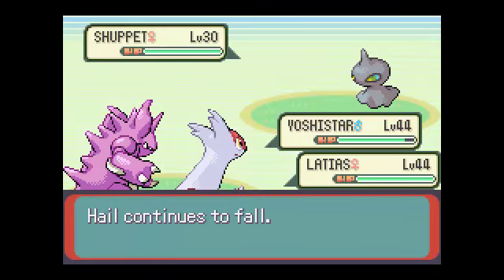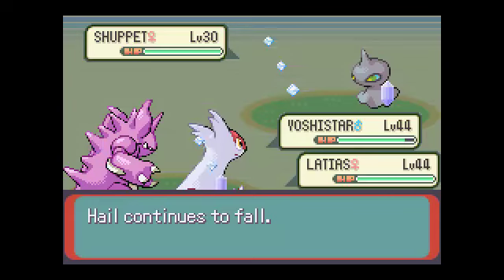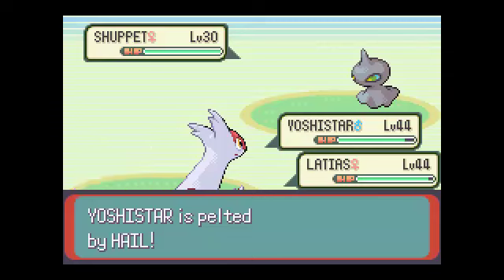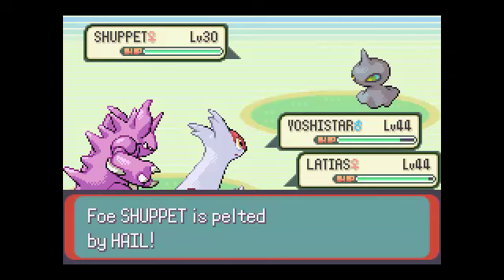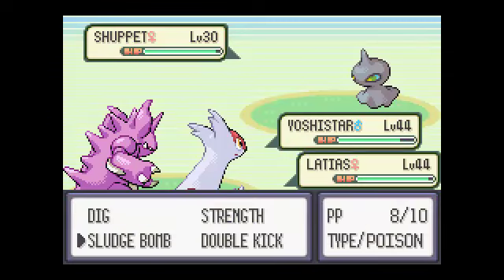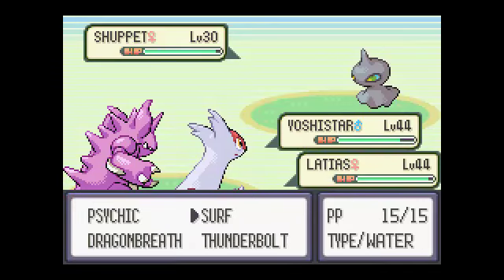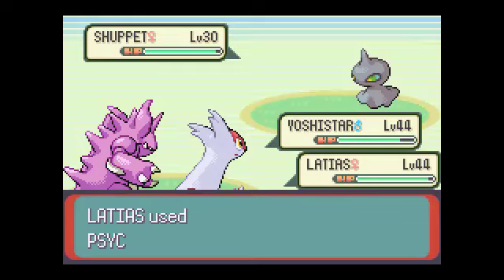Alright, that's all we got. Yeah, maybe I shouldn't have used Hail. If only I could speed this up - if only I could auto-battle like in Final Fantasy IV for PSP, but sadly I can't. Let's go with Psychic.